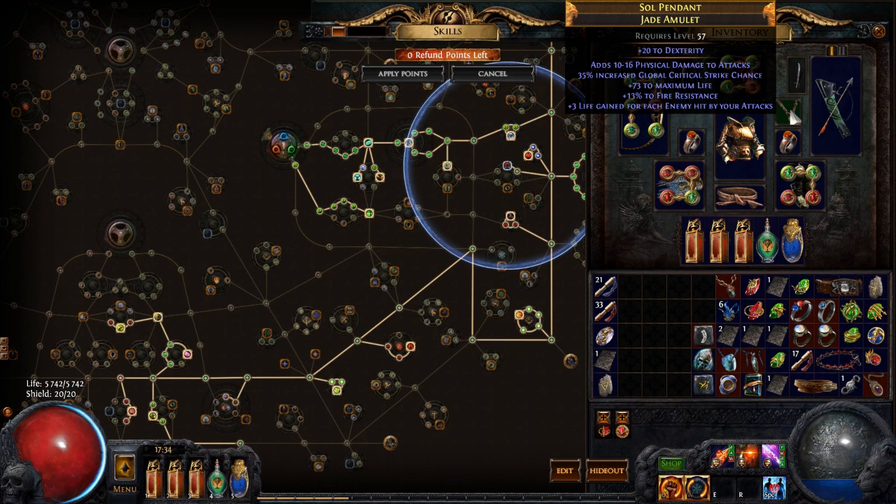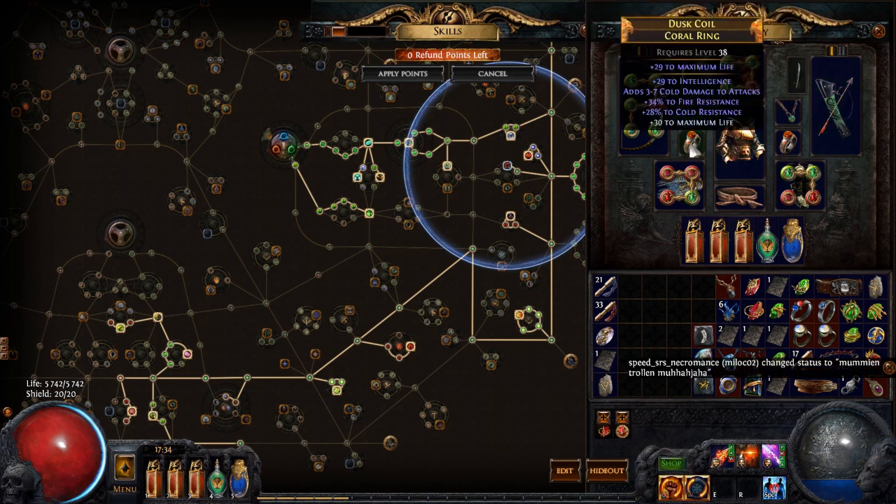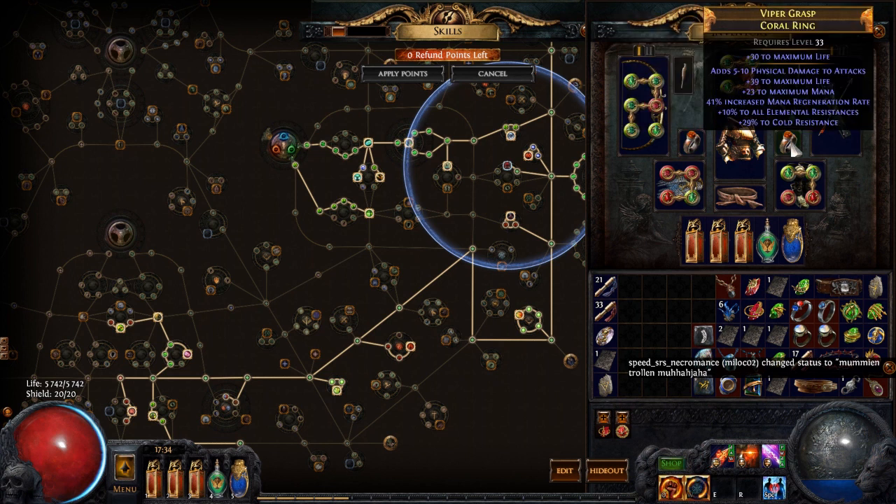I'm using this amulet — nothing really special. It has some resistance, some life, flat physical damage, and crit chance. Try to go for an amulet that adds physical damage and crit chance, plus life and resistance if you need them. I'm using a quiver with flat physical damage, elemental damage, crit multiplier, and some life and resistance. For rings, try to get flat physical damage, life, and resistance on them as well.